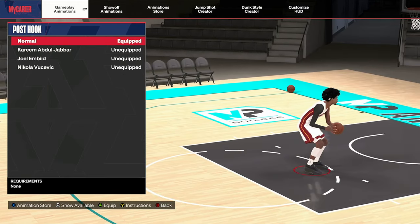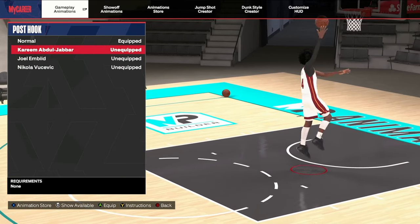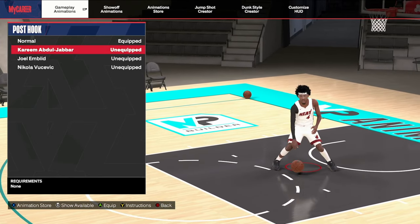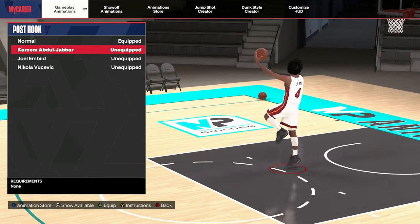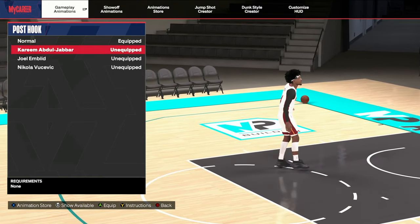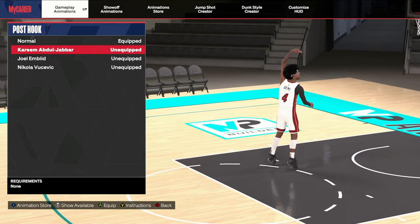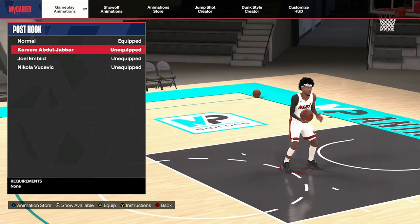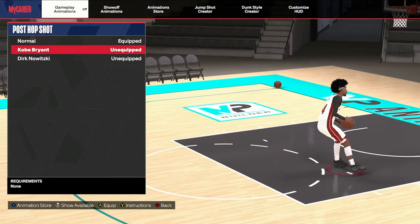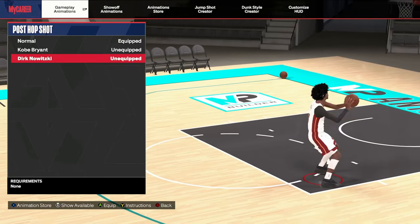Next is the hook — the best hooks are Vucevic and Kareem, those are the only ones you need to worry about. They're toxic and really good this year. They patched them at one point then buffed them again because close shots apparently got messed up when they nerfed post hooks — Mike Wang confirmed they buffed them back, so they're overpowered again. Defense in this game is really good though, so they're not unguardable. For the post hop shot, Kobe and Dirk are the two I'd recommend — nothing else you even need to think about.